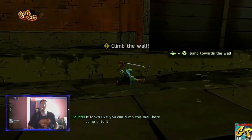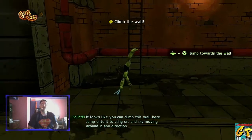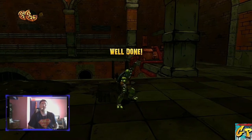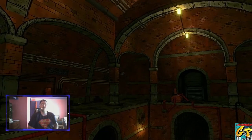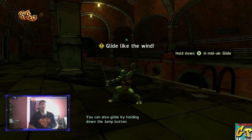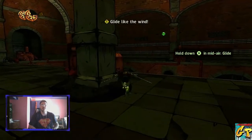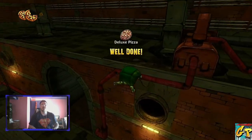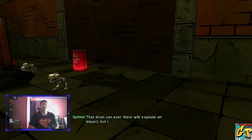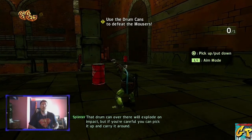It looks like you can climb this wall here — jump onto it to cling on and try moving around. You can also glide by holding down the jump button. That drum can over there will explode on impact, but if you're careful you can pick it up and carry it around.